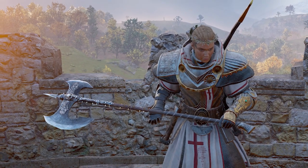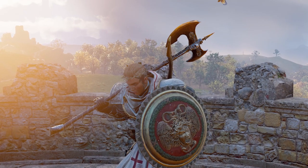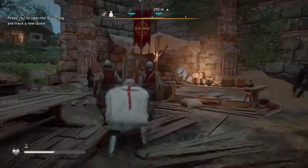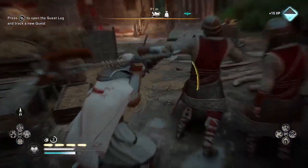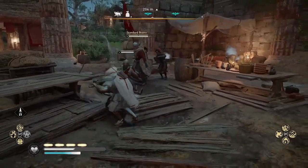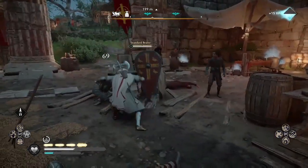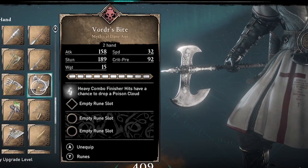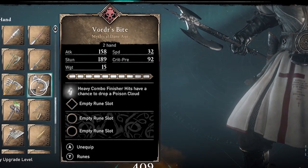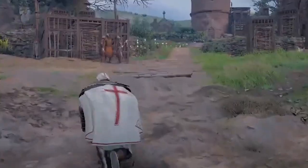Welcome to Assassin's Creed Valhalla. Amber here with another guide on how to get a secret weapon that you may have missed. In this video, I'll show you how to get Vorder's Bite, a unique-looking Dane axe to add to your Transmog library. It has a skull face engraved on both sides and silver studs running along the wooden handle. Besides looking great, this weapon is also fun to use in battle since it has an unusual perk.